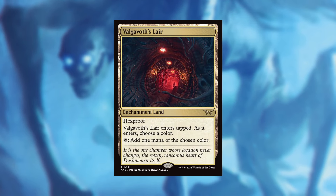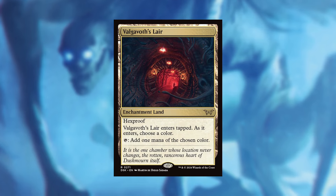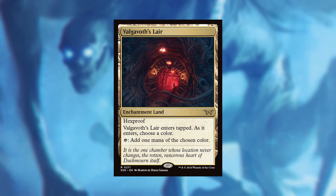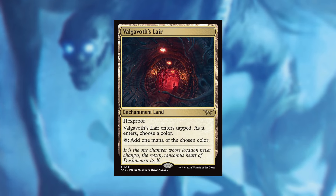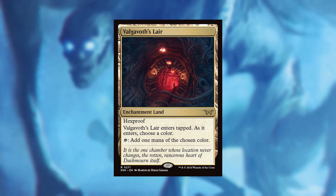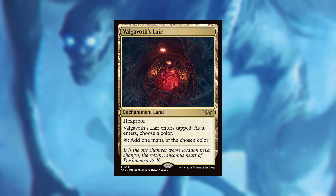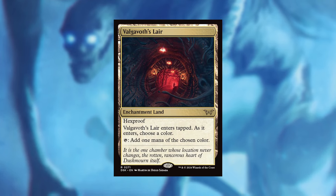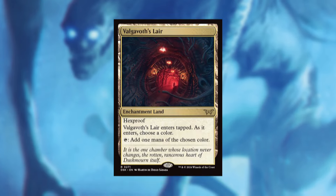The next land that needs to be mentioned is Valgovoth's Lair. We now have another enchantment land — I say another because we've got Urza's Saga which was an enchantment saga land. Once again this goes into any type of enchantment deck. It's just an extra land. It does enter tapped which is a bit of a downside, but it's going to trigger all your enchantresses. Just be careful if you're playing Opalescence and you turn all your enchantments into creatures, because this has a CMC of zero — so we all die.